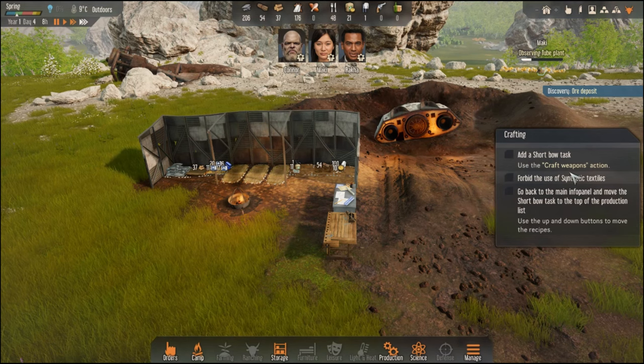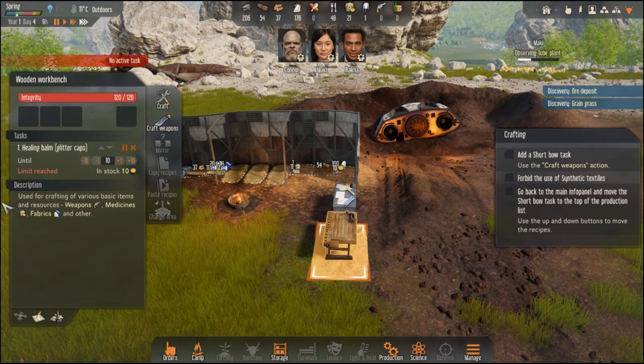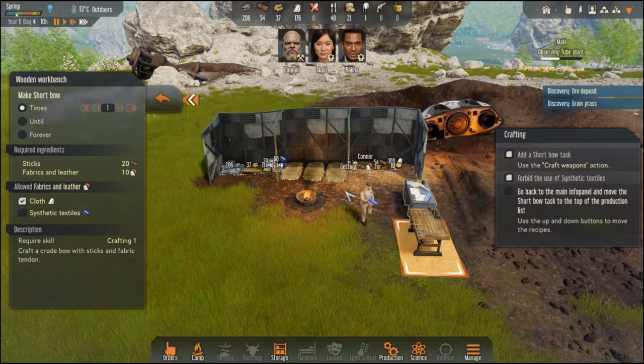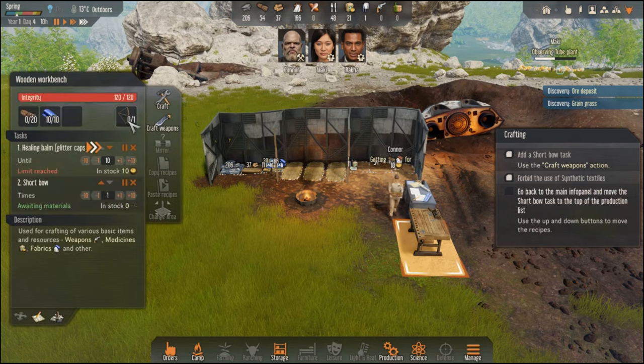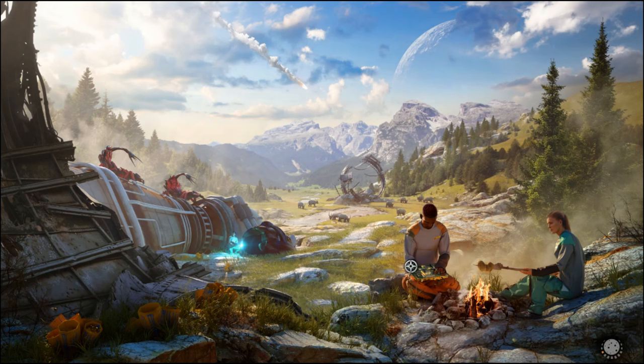Oh, 'until 10' — all right, that makes more sense. My bad, that was user error. Add a short bow task to the craft weapons action — short bow. Forbid the use of synthetic textiles. Go back to the main info panel and move the short bow task to the top of the production list. Well done — completing the first tutorial! Now you know how to set up a basic camp, carry out research, and craft new items. Let's jump into the combat and healing tutorial.